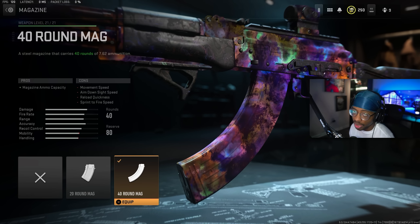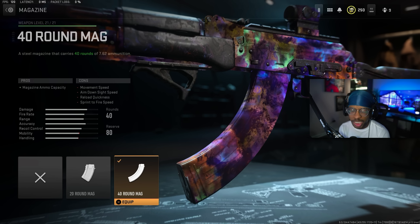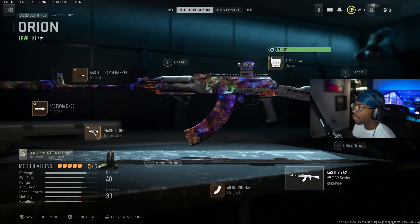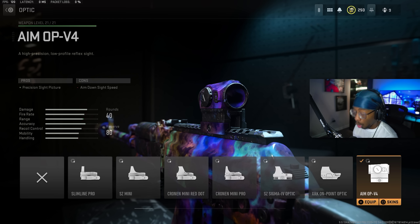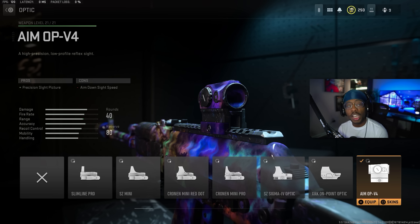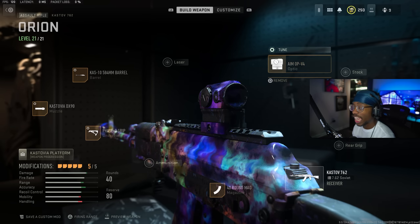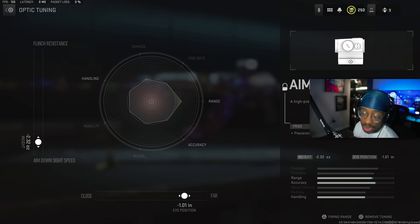Second to last, we have the 40 Round Mag to extend your ammo — you're definitely going to need this because it does run out quite a bit. You won't be able to use the 30 Round Mag on an AR. The very last attachment is the Aim OP-V4 optic, which is optional. I like it on literally all of my ARs. For the tuning, we have ADS speed down at negative 2.32 and far distance at negative 1.01.